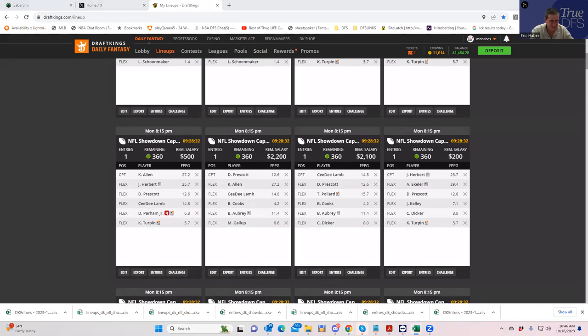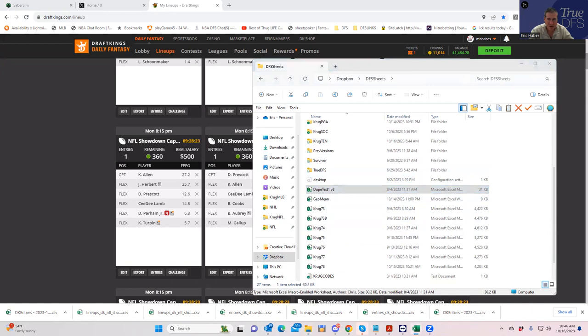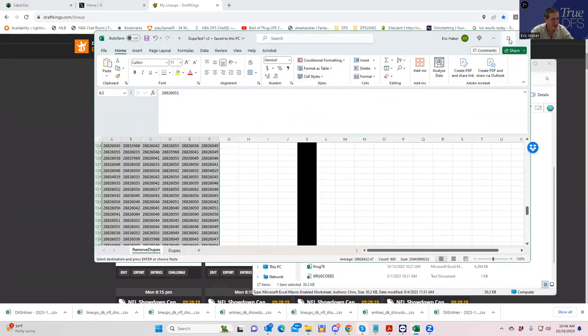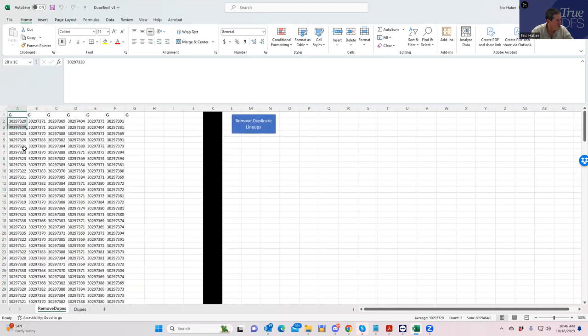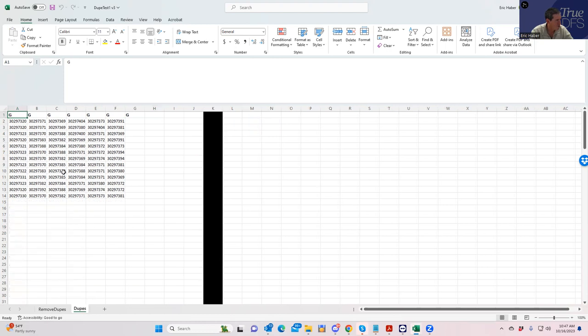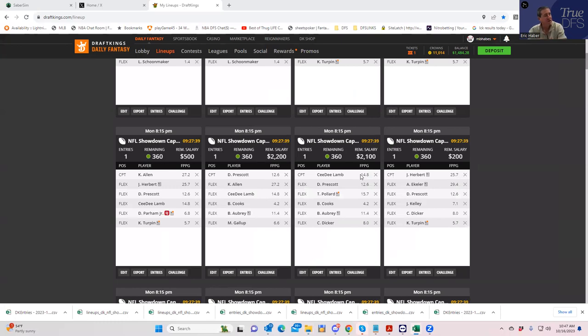I was going to show you the no-dupe tool — it's a spreadsheet I'll put on the site one of these days. You don't need it if you use the favorites thing appropriately. You'd put the lineups into this tool and if there were any dupes it would remove them and show you what the dupes were. Anyway, that's probably a little more than you bargained for today, but that's my process — especially what I'd do early. I'll do something like this with the new projections and new information as we get closer to lock. Good luck everybody, and we'll see you probably for a live before lock show.